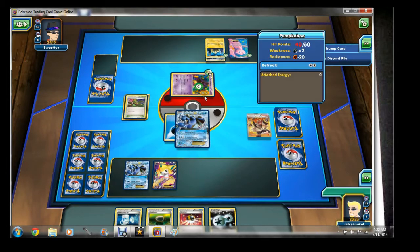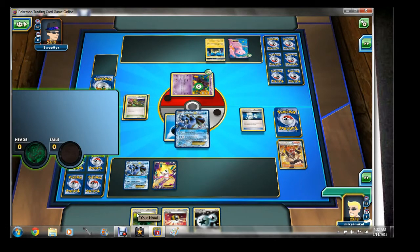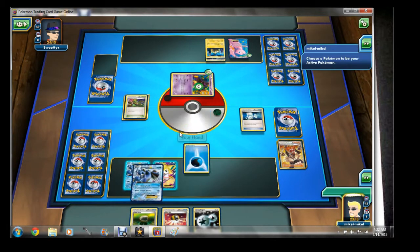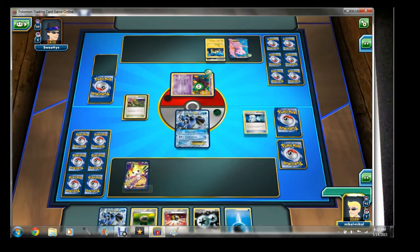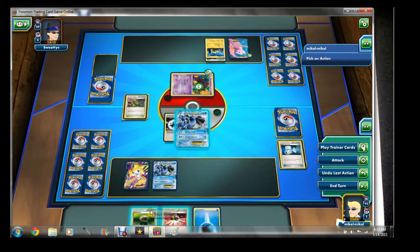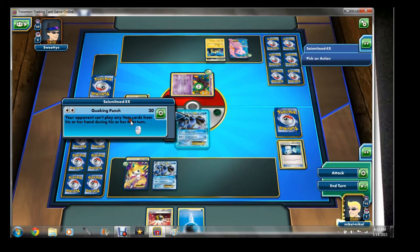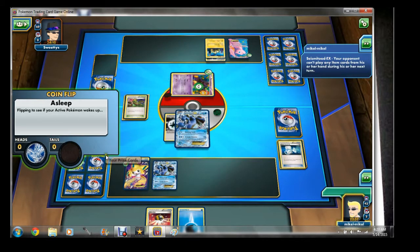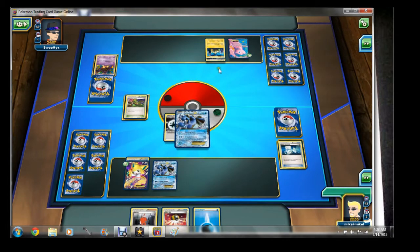I do see a Grass energy — that tells me my opponent plays Leafeon, so that's definitely something to worry about. I'm going to go for a Super Scoop Up, and I do get it, so I can put this Seismitoad back in my hand and get that Water energy ready in case my opponent topdeck a Lysandre and tries to bring up my Jirachi. We're going to Quaking Punch for 30 damage, poison will knock it out between turns, and I get my first prize of the game — it's a Xerosic.